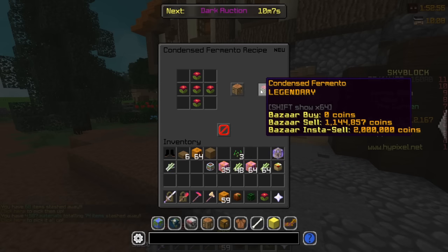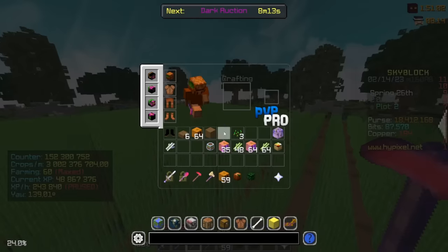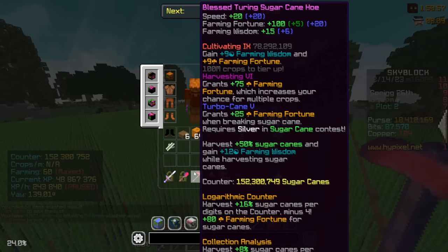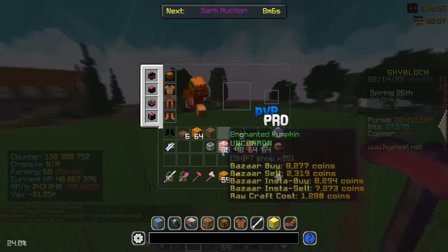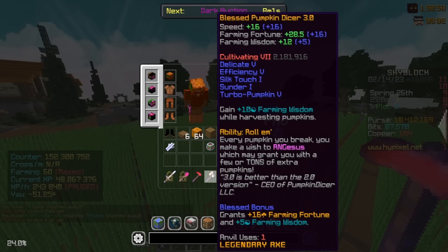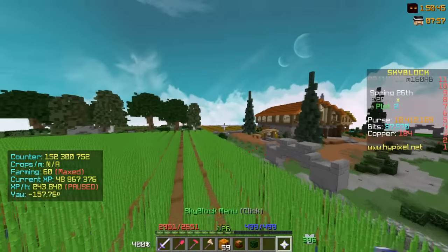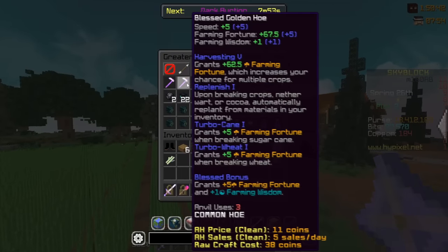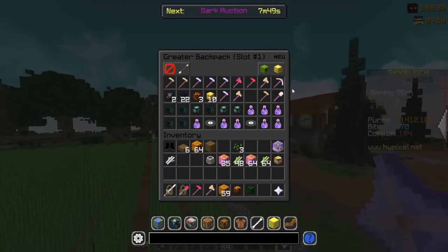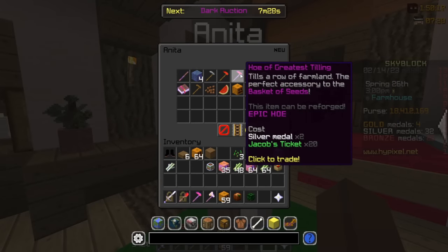From Fermento you can get Condensed Fermento. For tools, the same great options are still the best. For sugarcane, get the Sugarcane Hoe. For pumpkins, get the Pumpkin Dicer — and if you can upgrade it to 3.0, that's the top tier. There's also the drill. All of these are available at Anita's shop, which also has a brand new item including Whole of the Greatest Drilling or Tilling.